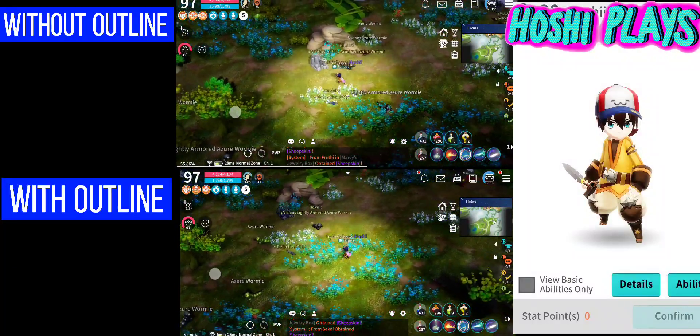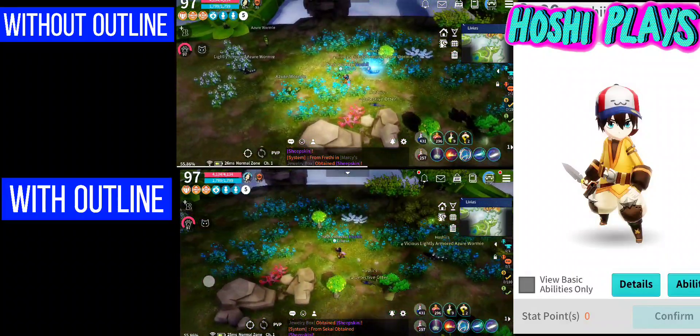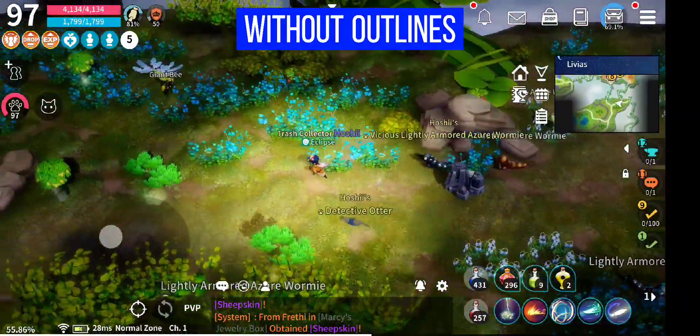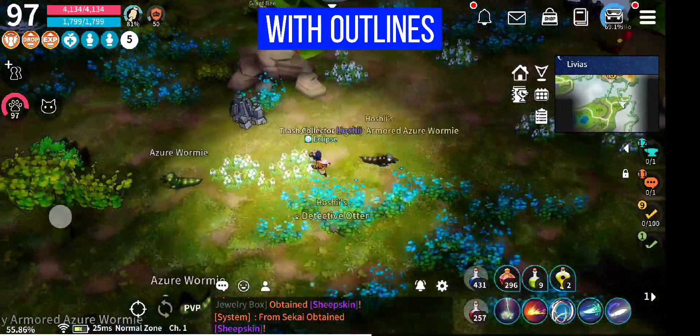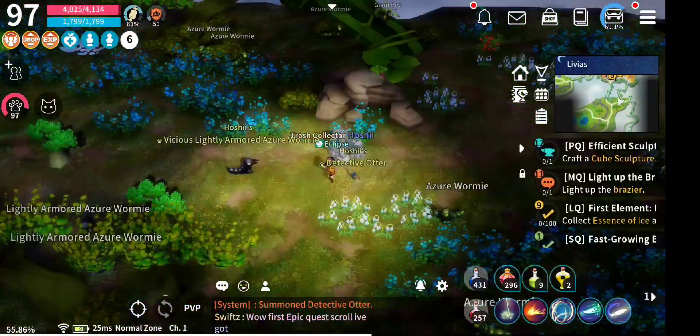Hey guys, so this is without outlines — this is what your game looks like right now. And this is after you add outlines. You can see everything is a little bit easier to see; it's kind of cartoonish looking.